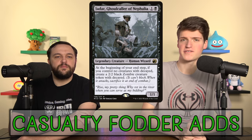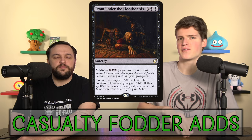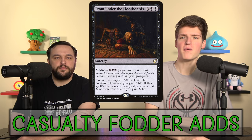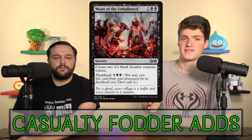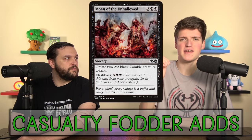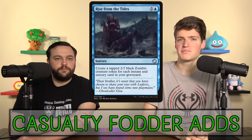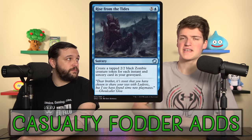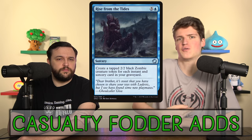On this budget, that's going to be pretty good. We've got some regular zombie makers too. From Under the Floorboards is going to make three Zombies, and if we can discard it with, like, Big Score or something, maybe we can copy the madness version and get more than that. Moan of the Unhallowed — yeah, we're going deep, this is how bad we want 2/2 tokens. It makes two 2/2s for four mana and then flashback for like a thousand. I think it's going to be just good enough to be serviceable. And Rise from the Tides — potential win condition: all of our instants and sorceries from the graveyard are going to get us a 2/2 Zombie, so at six mana, you Casualty it, and you're going to make like 20 Zombies.